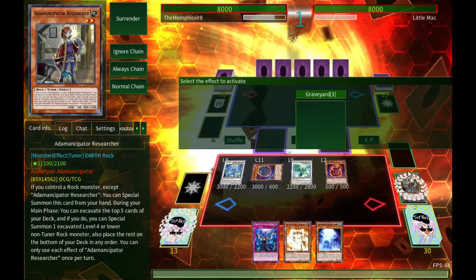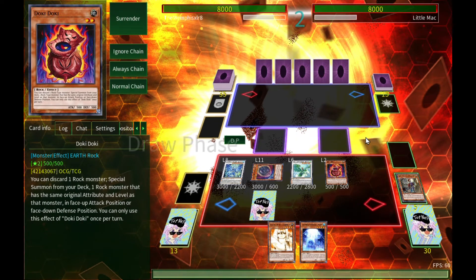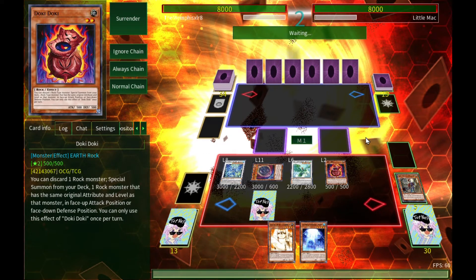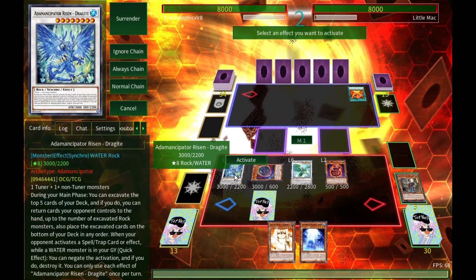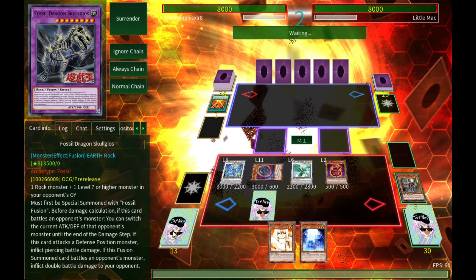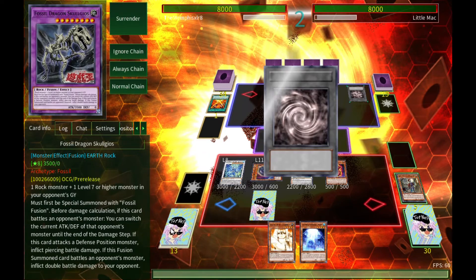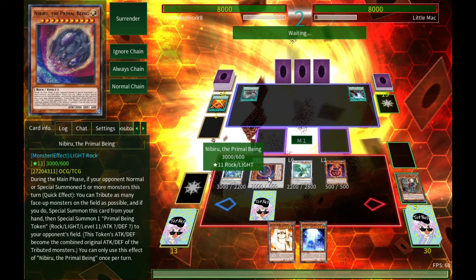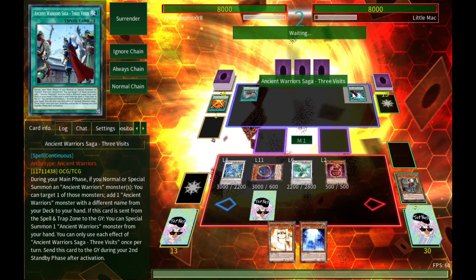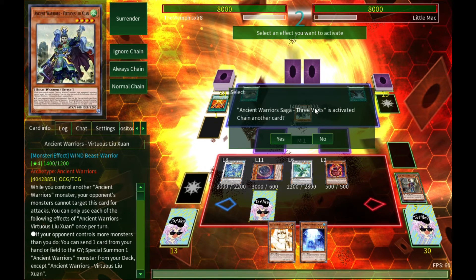Nothing in the graveyard yet, but I do have an interruption. We'll end the turn there — it's not the greatest start but it's something. Actually, now that I think about it, I probably should have gone for Mascarina just to have Unicorn as an option. As it stands, we're up against Virtuous Luo Yuan.